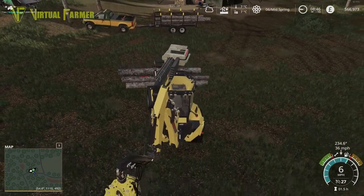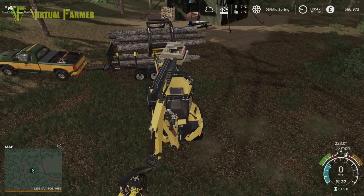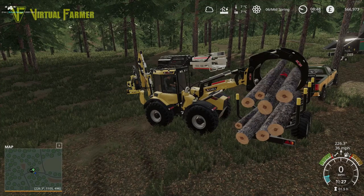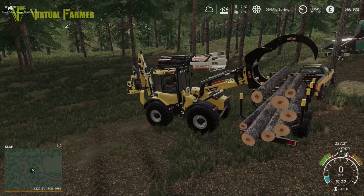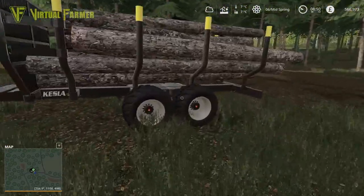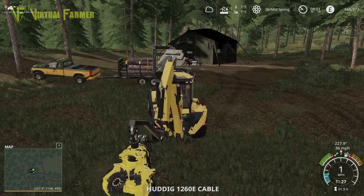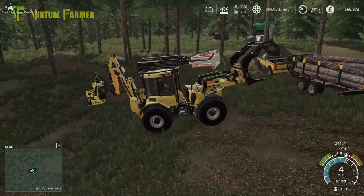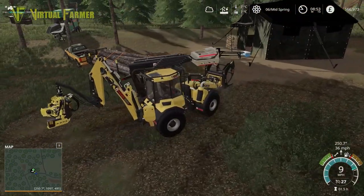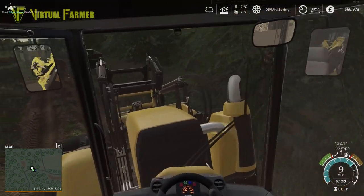We'll take stuff straight down to the sell point. Having cleared these out, we're going to quickly run down, sell off these logs, sell off our other bit, and we might take both pieces of equipment down there. We might also see how much this is worth down there. We also need a workshop up here — maybe we can put a workshop shed in, that would be quite useful. This doesn't work with Follow Me, so I'll get the Huddig down there first and then bring the truck down after.